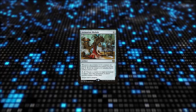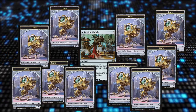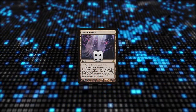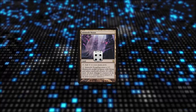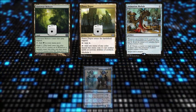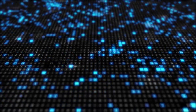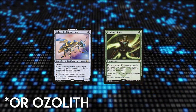If you have enough mana, Animation Module can do its best imitation of Hangerback Walker by spitting out servos. The plus one plus one counters on Inkmoth Nexus remain even when it stops being a creature, allowing you to win over multiple attacks if you can't get it up to 10 power in one go. Llanowar Reborn, Power Depot, and Animation Module can target an opponent's Phantasmal Image to kill it. The various plus one plus one counter-increasing effects in the deck apply only to creatures and thus won't bolster lands like Llanowar Reborn.